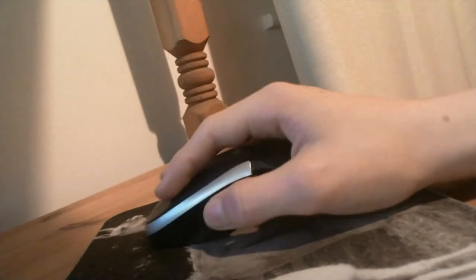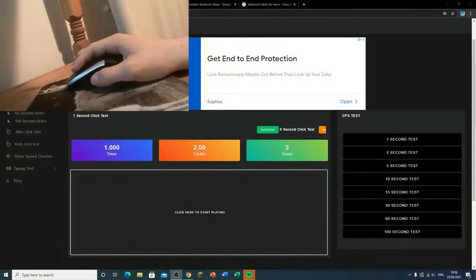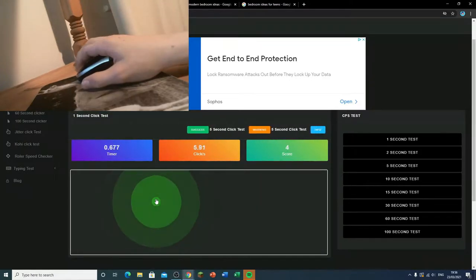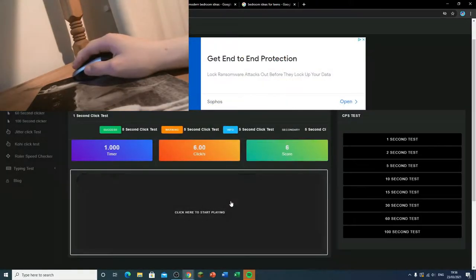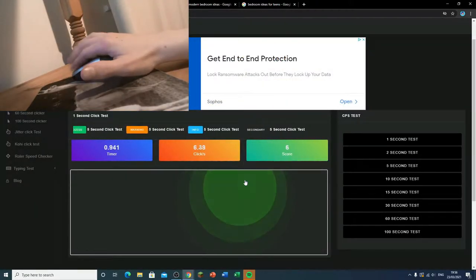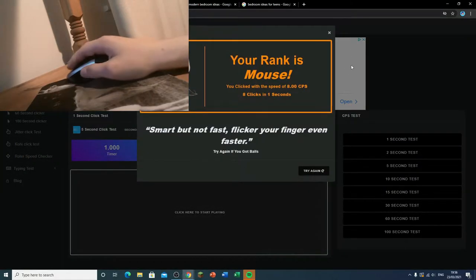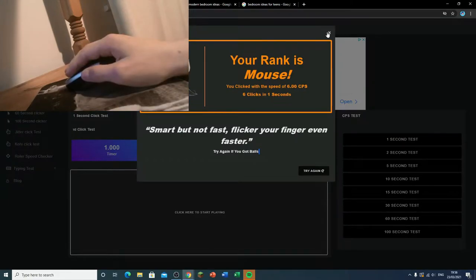I bring out this Anika wireless office mouse thing. Let's try that same test on the CPS tester. So normal clicking - we got basically the same score. Oh, no, it actually works! Butterfly click - eight. Eight. Eight.